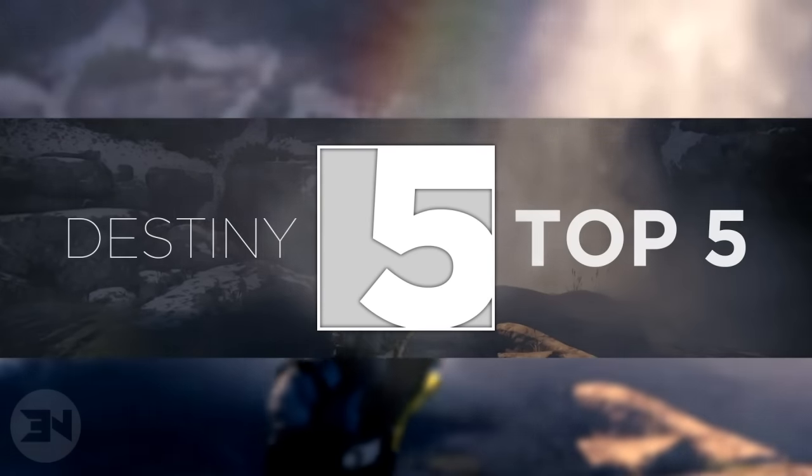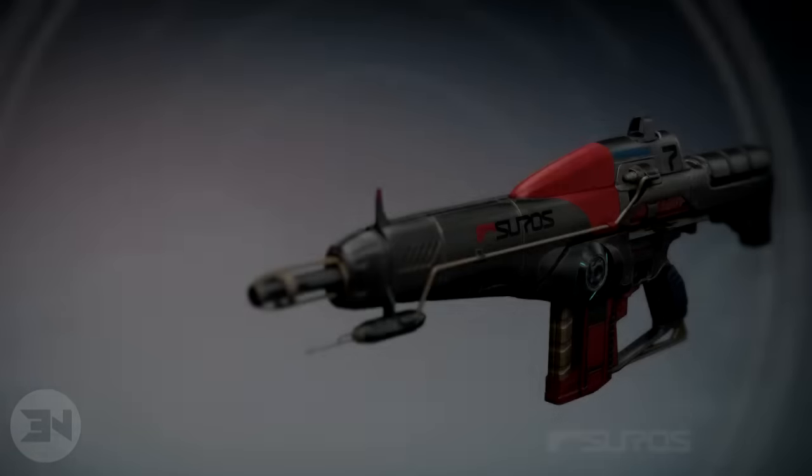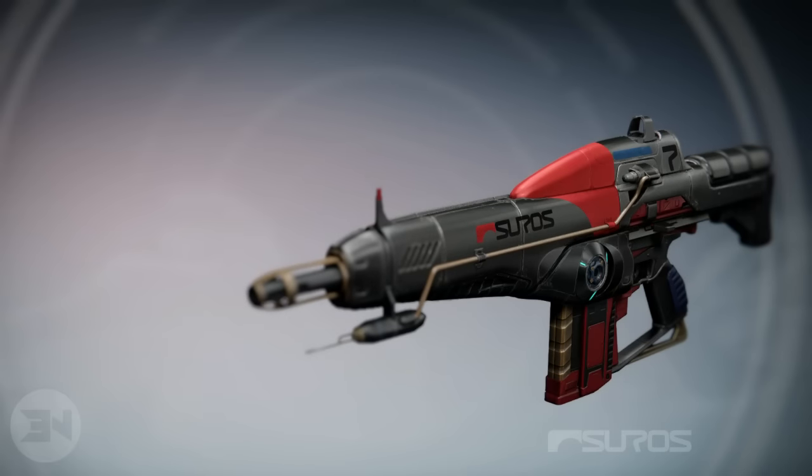In at number five we have the Suros Regime from year two. The Suros Regime is an okay looking weapon in general — the shape is pretty cool and it looks a little different compared to other auto rifles, but it just didn't suit the white and red. When it came back in year two in black and red, which are my favorite colors, it looked amazing. Arguably the Thorn could be the number five slot, but as I said, it doesn't make my top five.